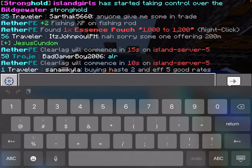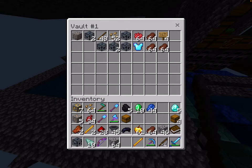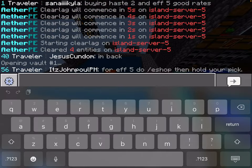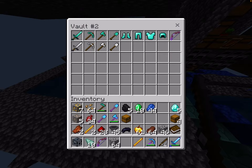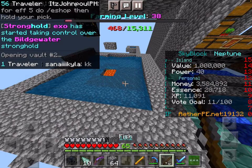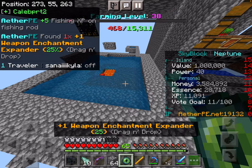Let's have a look at something real quick — player vault one. We got some stuff in here, nothing good. Let's look at vault two — we've got lots of armor. I've got a Simon bow, it's nothing special. Let's have a look at our inventories real quick. I actually have 45 poppers now.